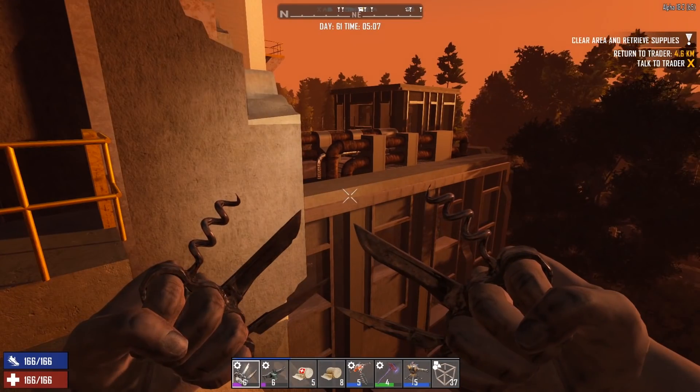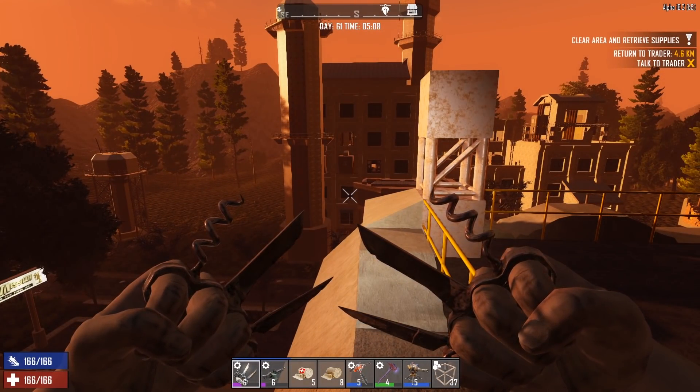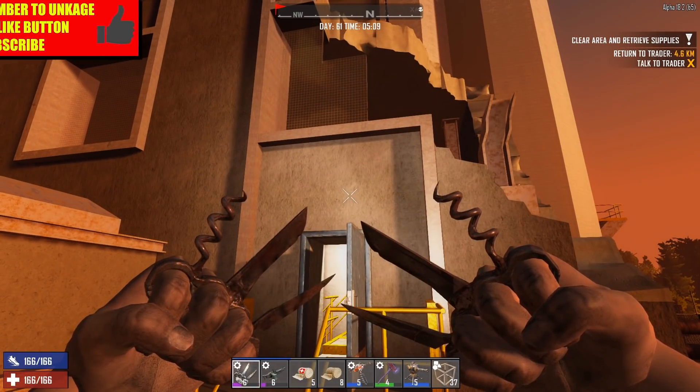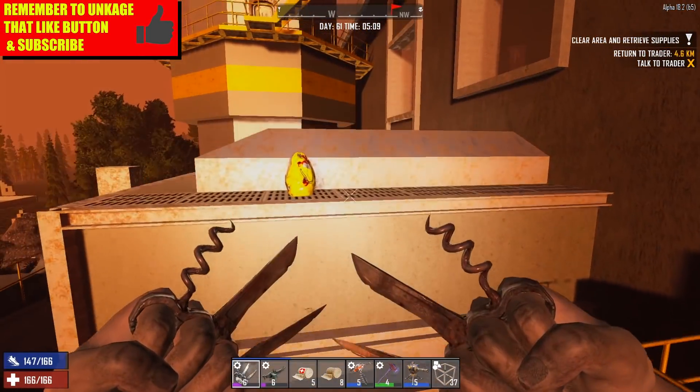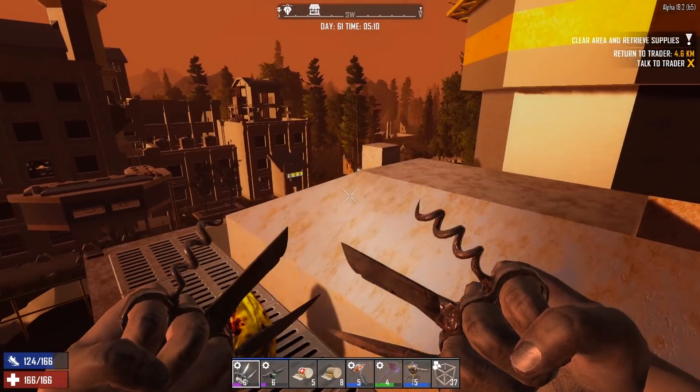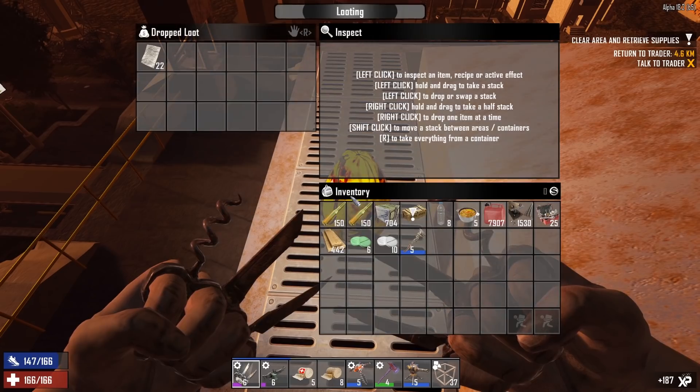What's up zombie slayers, this is KG48, welcome back to my let's play for Seven Days to Die Alpha 18. We are still at the Shotgun Messiah factory — apparently I didn't go home off camera like I thought, which is great because we've got some more loot to get here.